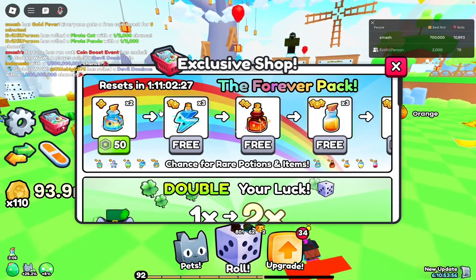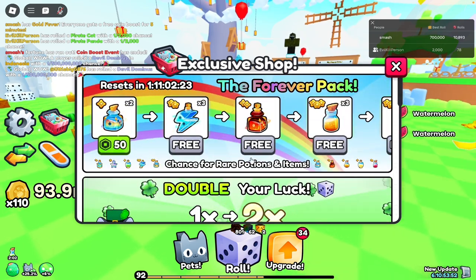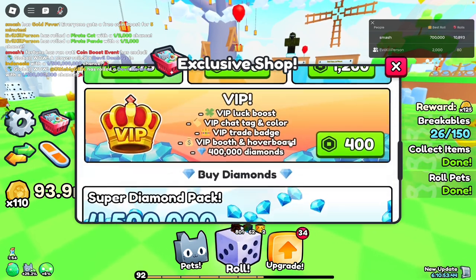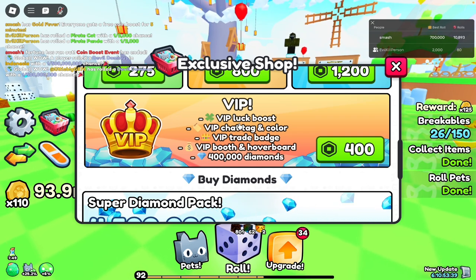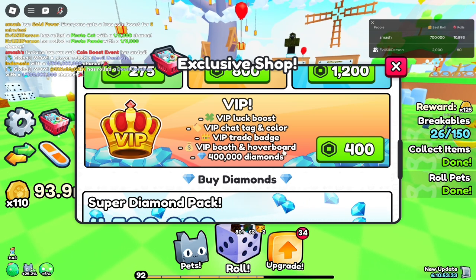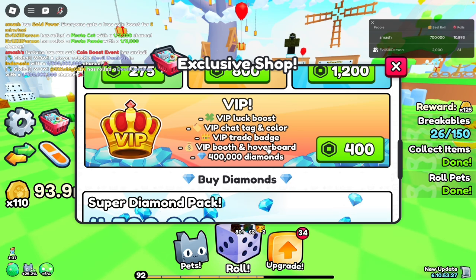This is the exclusive shop. The first new theme is the forever pack, which you could spend money on if you want, but there are also some free ones you can claim every couple of days. There's also a brand new VIP game pass, which gives you a permanent VIP luck boost, a chat tag next to your name, a VIP trade badge, a VIP booth for the trading plaza, and a special hoverboard.